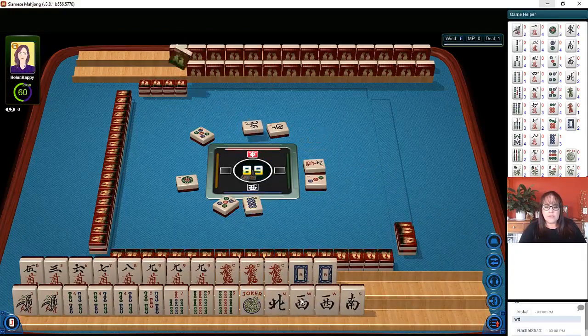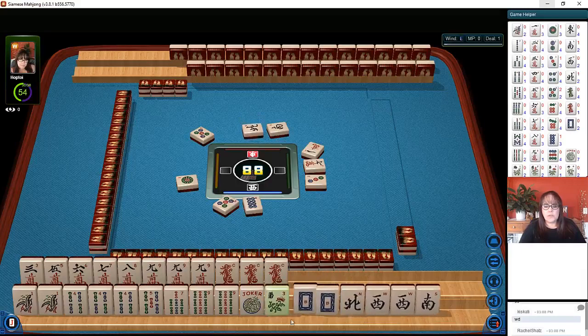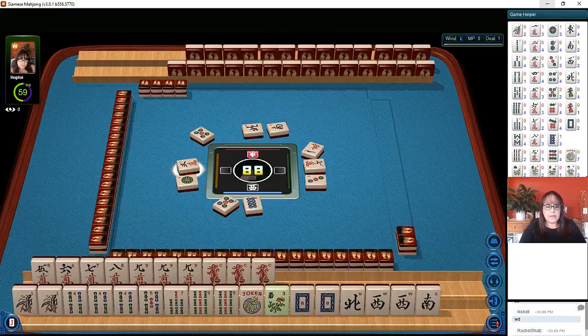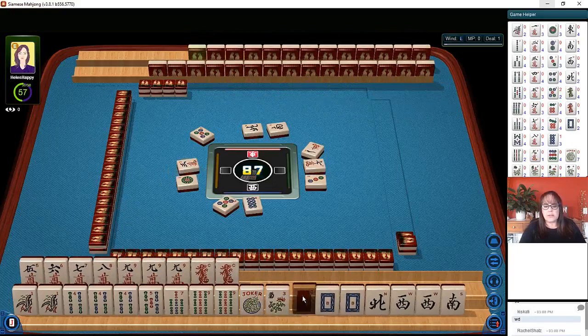I wonder if we could do something with news. One character. We have five through nine. We finally got a flower. Okay, so let's hold the year tiles. Four bam, five, six, seven, eight, nine. Let's let the three crack go. Three characters. So we have seven, eight, nine dragon — or maybe news with dragons.